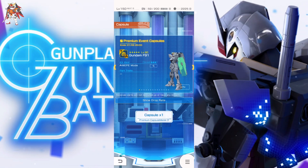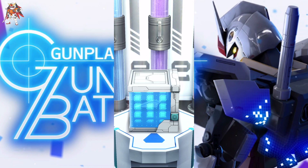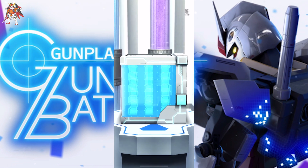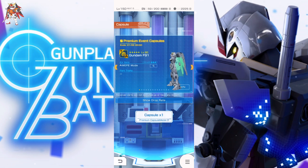Premium-wise we can only roll once, so let's see what we get. Hopefully it's another F91 part that I actually don't have — I don't want duplicates. Once again, the Buster Gundam legs. I don't know how many times I've gotten the Buster Gundam legs. Come on, give me something else other than legs.